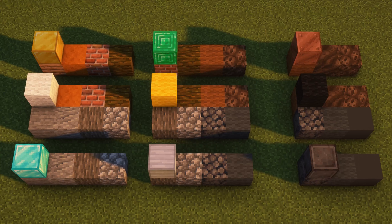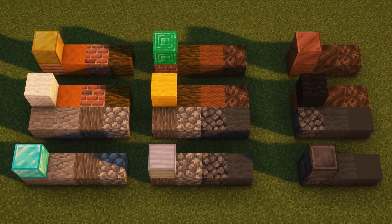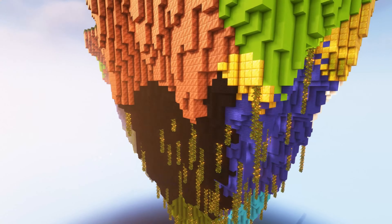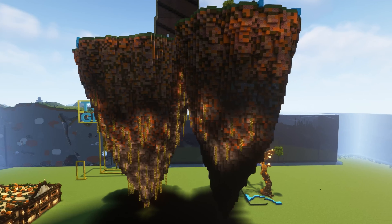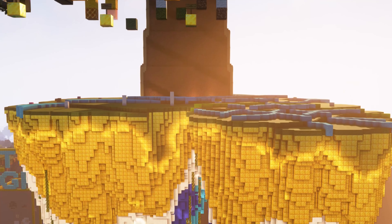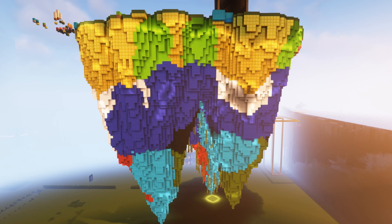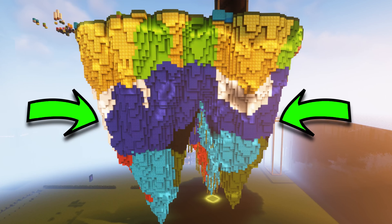That looks pretty well thought out. Each of these blocks represents all of the building blocks underneath them. This helps me keep an overview of what is where when sketching out the gradient with these blocks. And when I'm happy, I can just replace them. The way this gradient works is that there's a transition from a brown muddy upper part to a lower part made of stone.